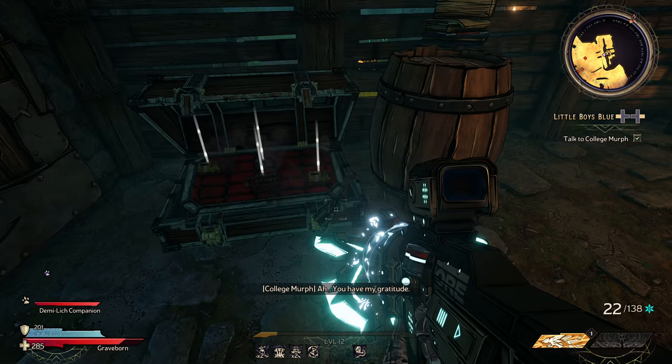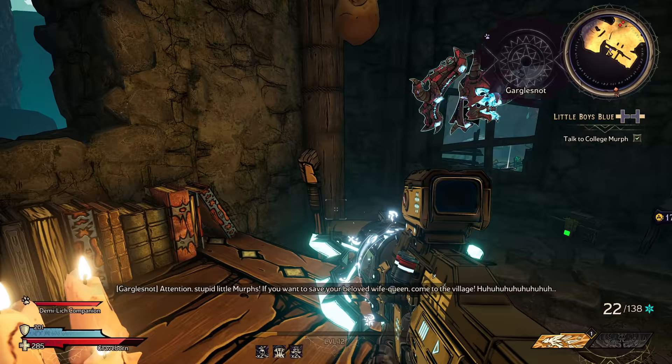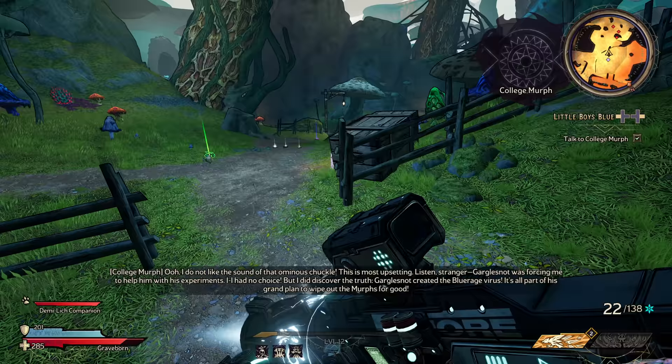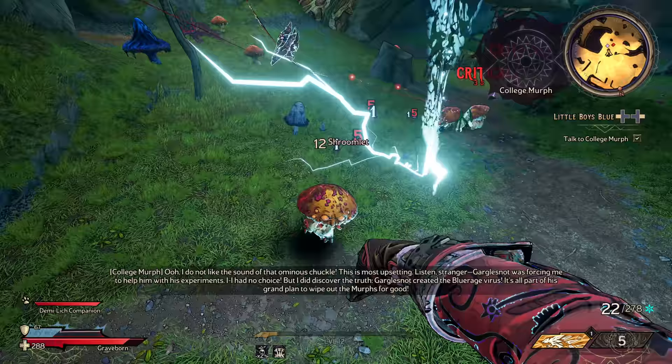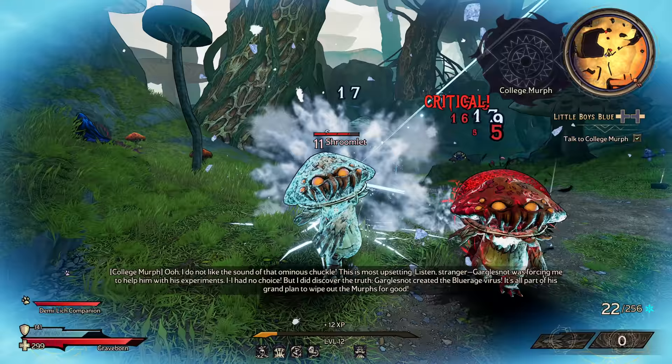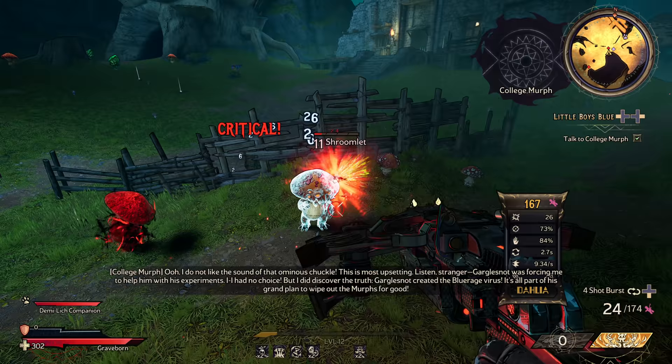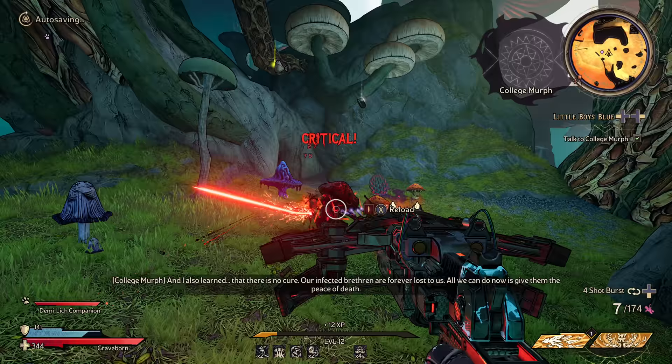Attention, stupid little Murphs — if you want to save your beloved wife queen, come to the village. I do not like the sound of that ominous chuckle. Garble Snot was forcing me to help him with his experiments — I had no choice. But I did discover the truth: Garble Snot created the Blue Rage virus as part of his grand plan to wipe out the Murphs for good. There is no cure — our infected brethren are forever lost to us.